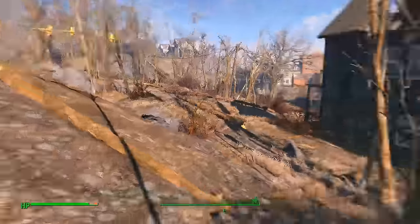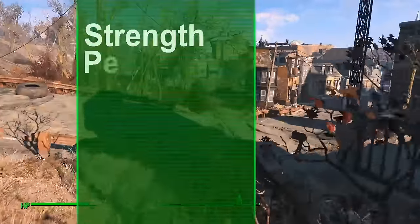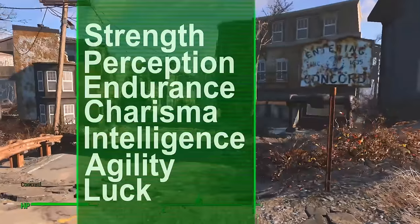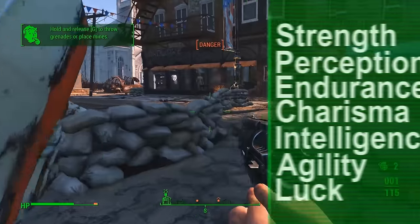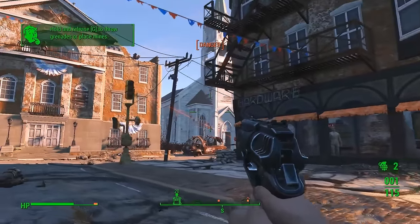In Fallout 4, character creation is boiled down to seven governing special statistics: strength, perception, endurance, charisma, intelligence, agility, and luck. While these seven special attributes and the points you distribute to them are indeed important to defining the character you play, they have nominal immediate effects and can steadily be improved.